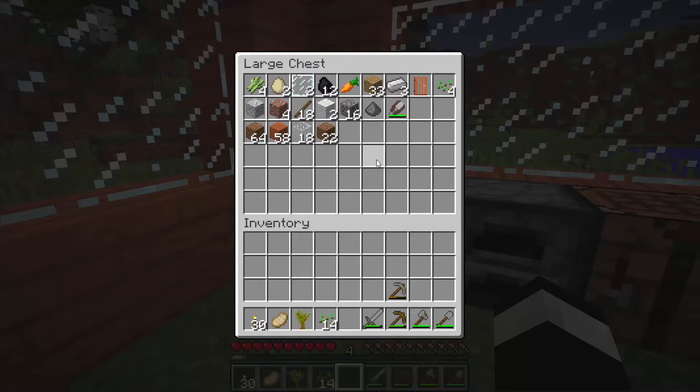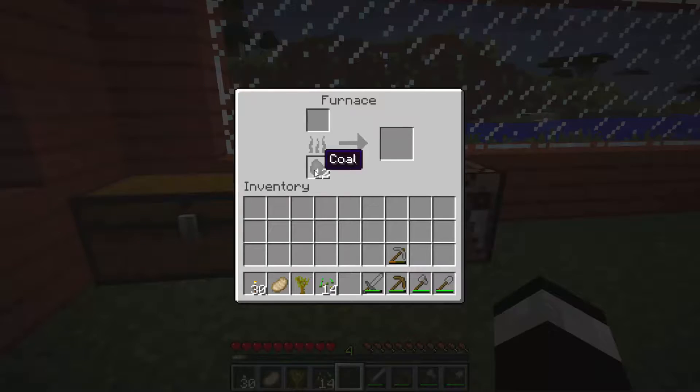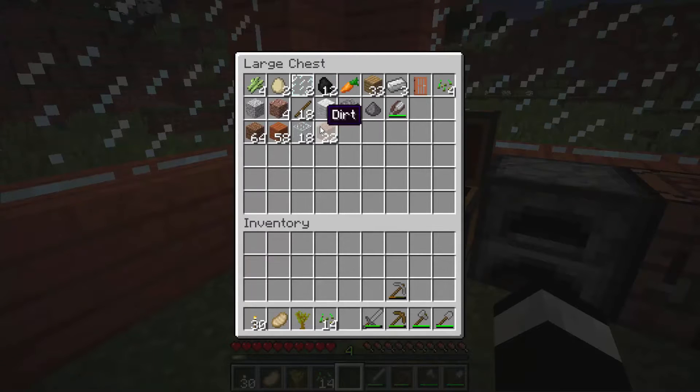I think we're gonna go mining today to be honest because I've got a bit of coal. Obviously nothing else in there. What's in my furnace? Got some more coal in there, so got a bit of coal, that is pretty much it. I've also got three iron as well. Not the greatest — definitely gonna need some more materials. Maybe we could find diamond as well, that would be really nice.